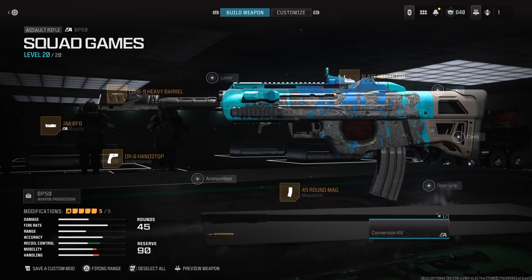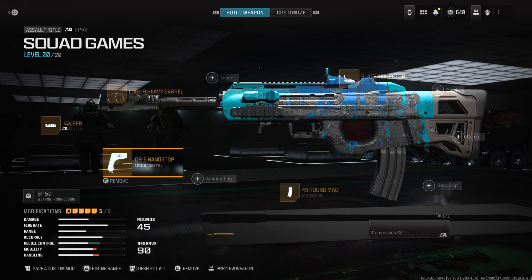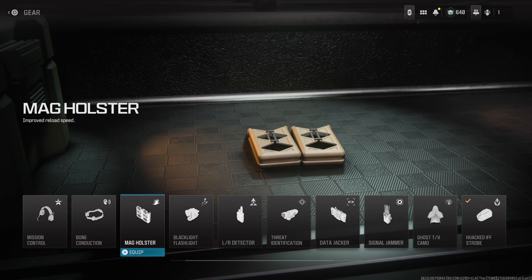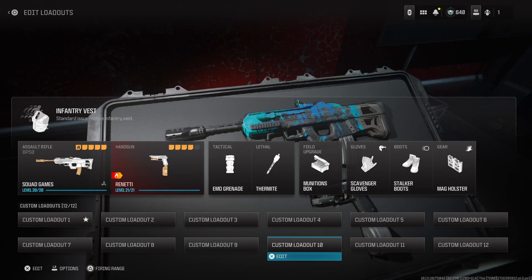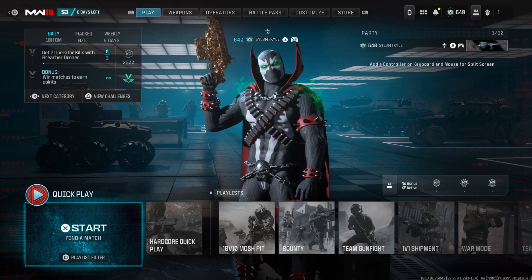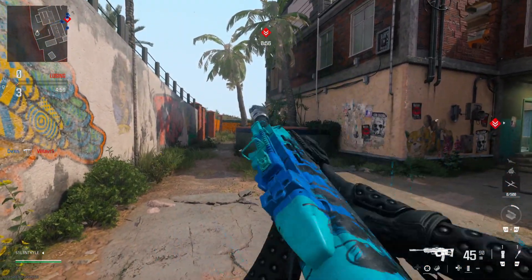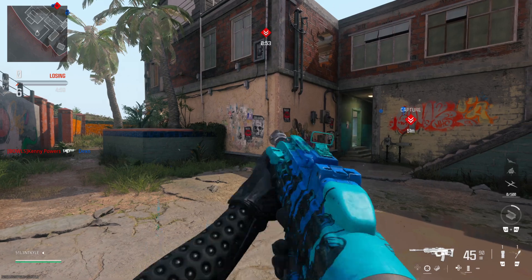Here's my BP50 class — you've got the magazine, the optic, the recoil and damage range attachments, the ADS speed and aim walking movement speed. These are the perks I always use. The reload is a bit slow, so switch to mag holster if it's too slow for you, but that's pretty much it.